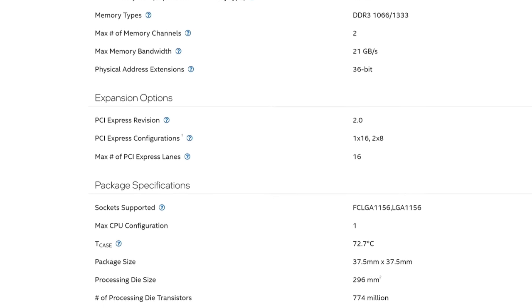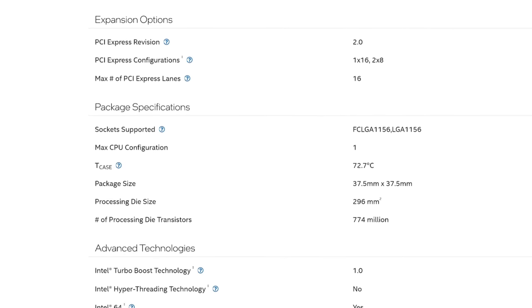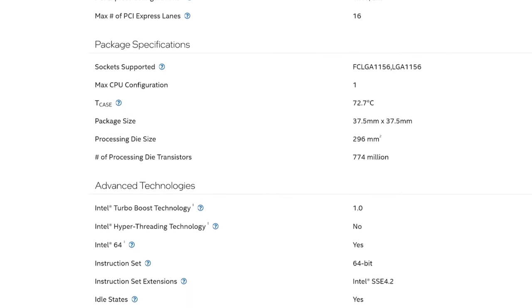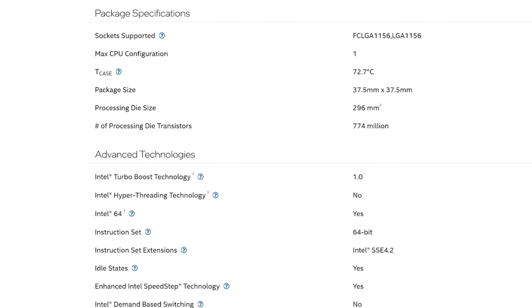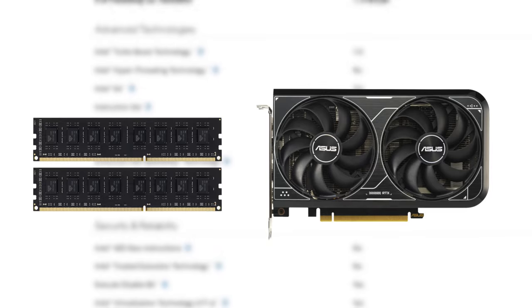Nowadays, 4 cores and 4 threads is barely considered enough to have a decent gaming experience, but today I'm here to figure it all out. To make sure we don't run into any limitations, I'll be using 16GB of RAM — which is the limit of this CPU — and an RTX 4060 Ti to avoid any bottlenecks that could be caused by the GPU.